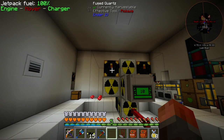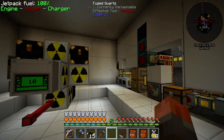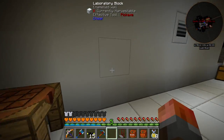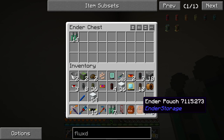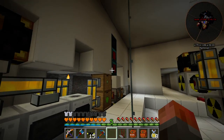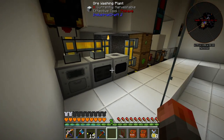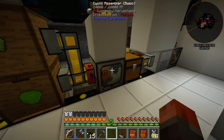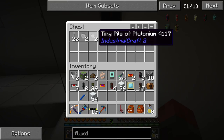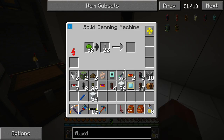Then that in turn will eject to this cyclic assembler, which has the quad fuel rod recipe: four fuel rods, two copper plates, and three iron plates. We need to get iron plates and copper plates from our logistics system. That will then output into here, which is ready for all our reactors. The reactors are then going to extract them when finished and put them into this chest — so the whole thing should be completely automatic.